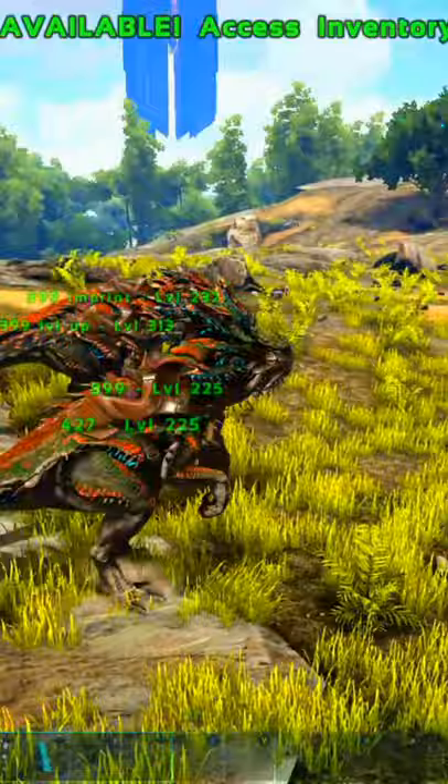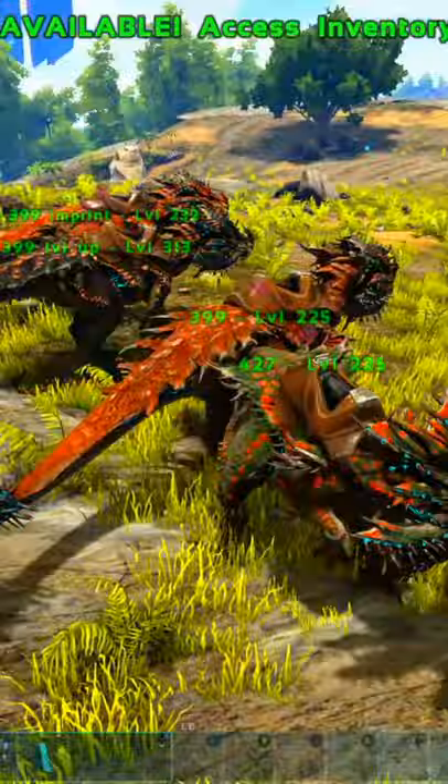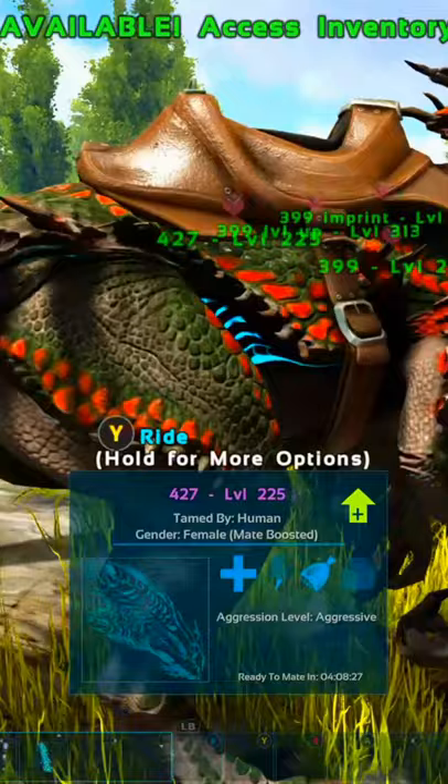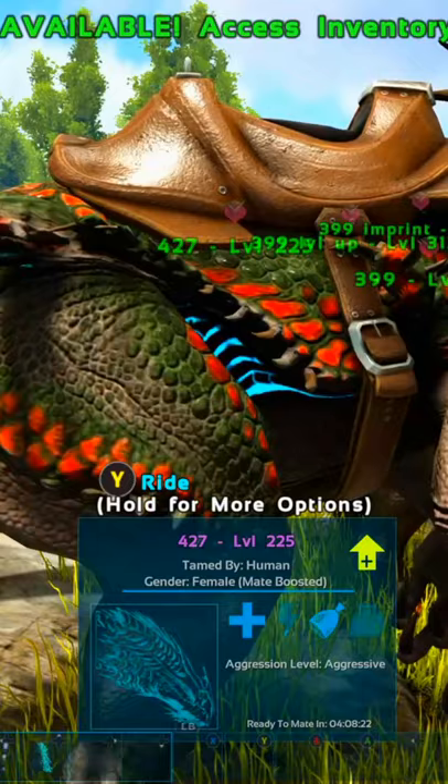Why have you turned? Why did you do that? Nonetheless, as you can see, at 427 melee we're doing 11 damage per hit. Now you've stopped — you're out of stamina. So that's everything to remember as well: they don't shoot without stamina. Stamina is definitely a must when building VLO defenses.